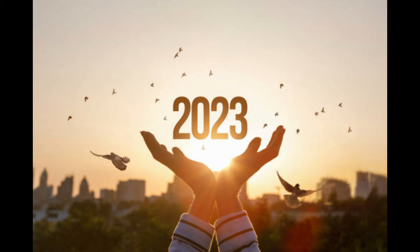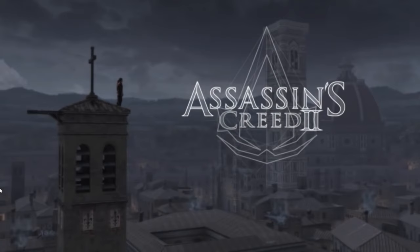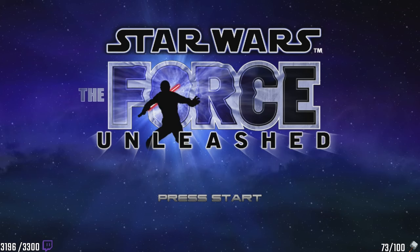I set myself a challenge at the end of 2023. I wanted to Platinum 26 PS3 games, one for each letter of the alphabet. So far we've beaten Assassin's Creed 2 and Star Wars: The Force Unleashed. Next up, we're tackling the letter I and the game Infamous.